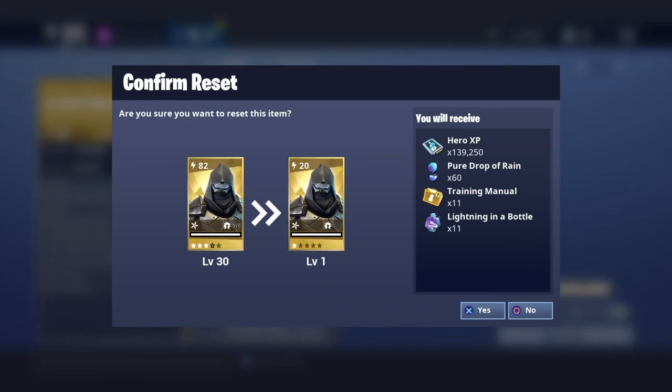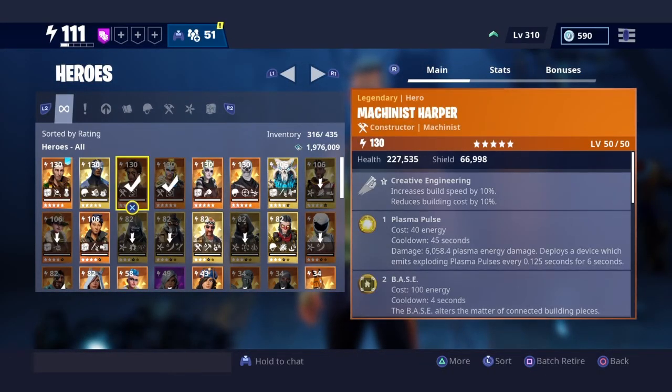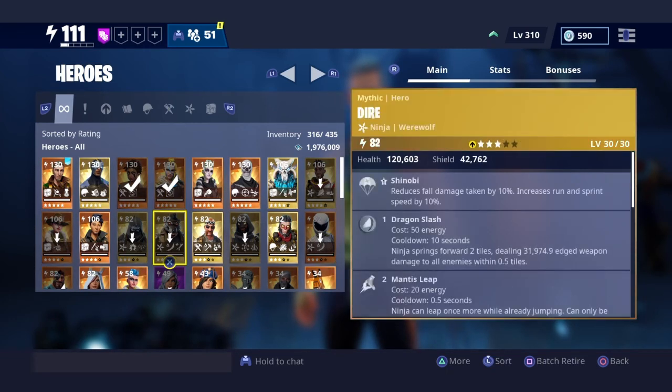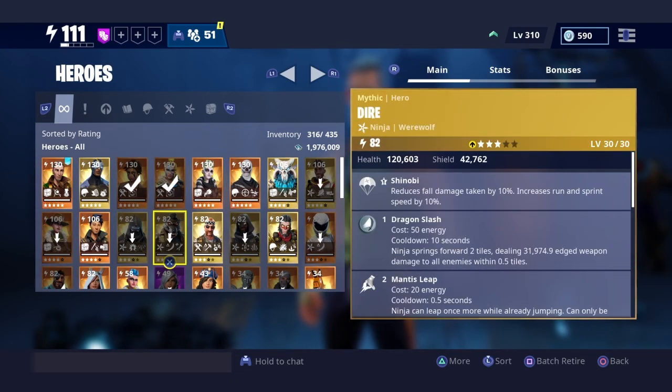So that's kind of good. Like if you have a hero and you want to swap — say you have both of these heroes, and this one was level one and this one was level 50, but you want to make her your primary. So all you got to do is reset this one and put all the perks back into the other one. So it's kind of useful.